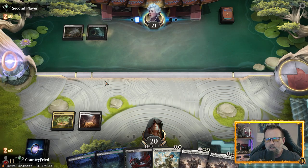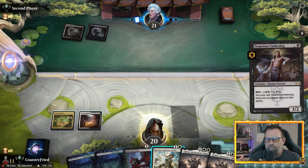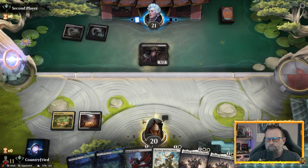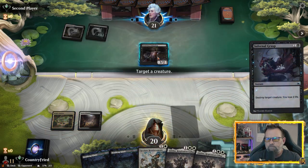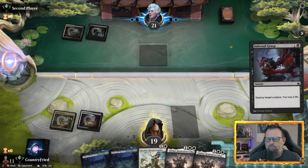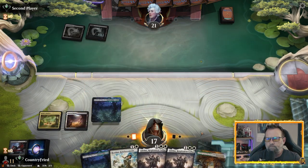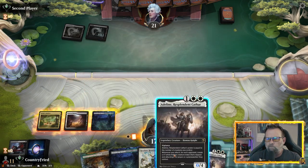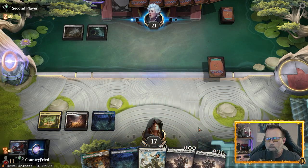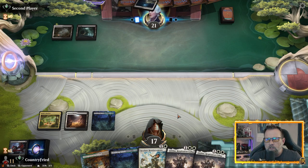Opponent is playing Orzhov. Let's see if they drop down the Tenacious Underdog, see if they go Liliana or Trespasser.